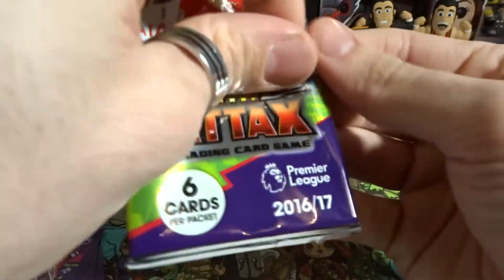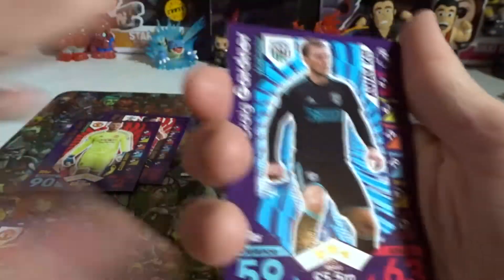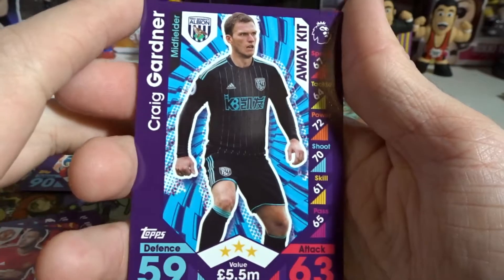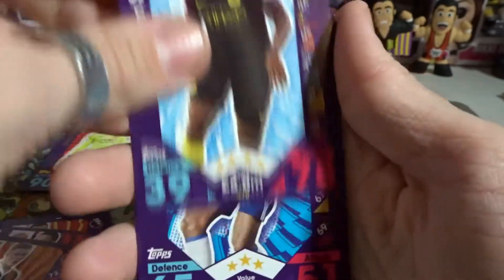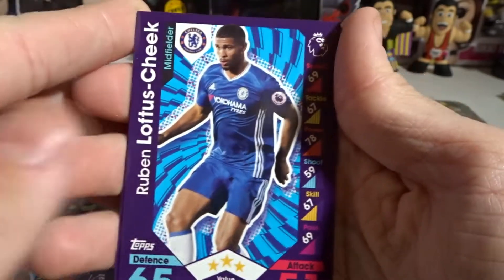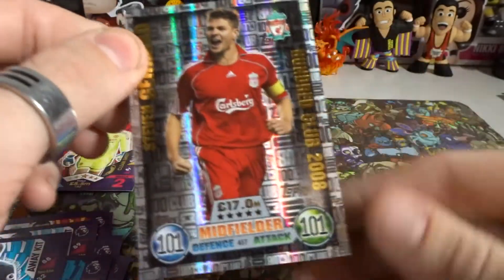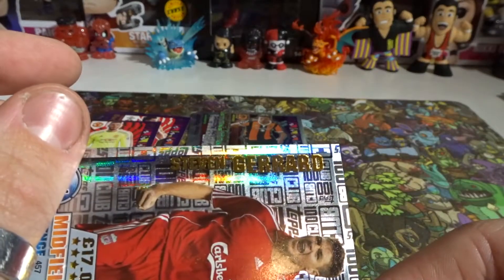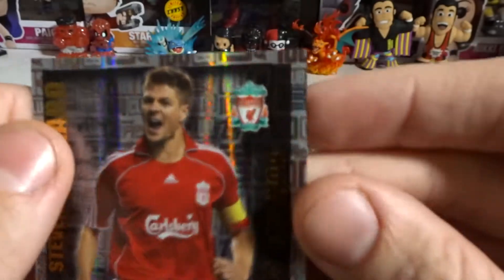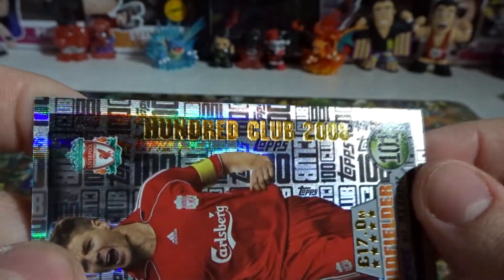Moving on to the next one — ripping it right open. I'm going to start pulling from the back so we end on the rare. There's the code. We have Gardner, Kluivert, Sterling, Loftus-Cheek I guess, Lennon — and oh my god, what the hell is this? I've never seen this one before: we got Steven Gerrard from Liverpool! It's part of the 100 Club 2008!